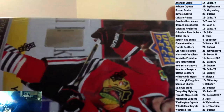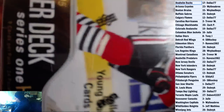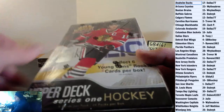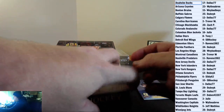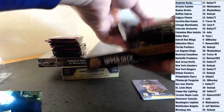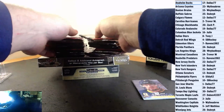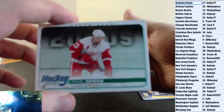14-15 Series 1 Hobby. 3-1-7-6 is the box number. Tubs wins the blaster.